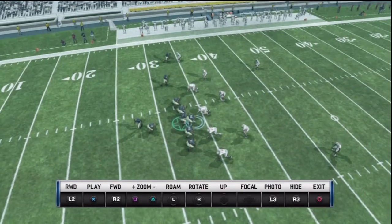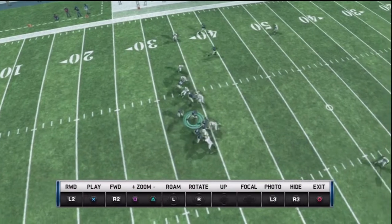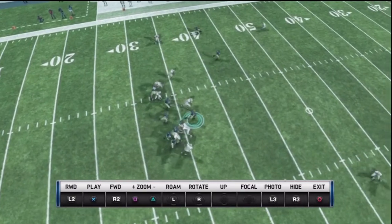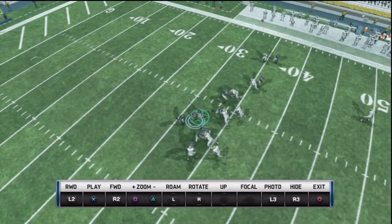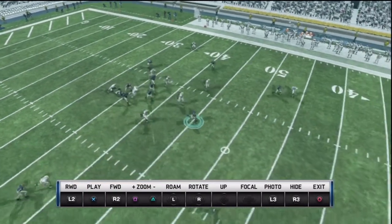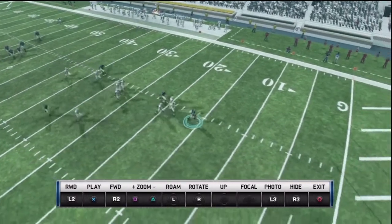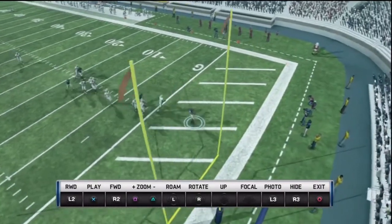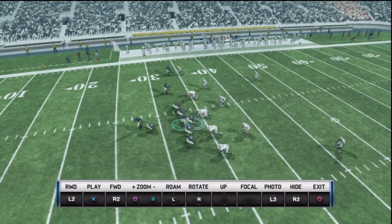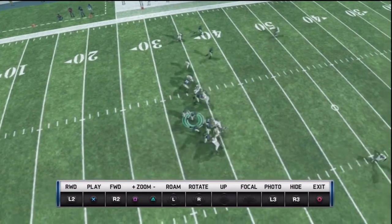You also want to force a defense to play disciplined assignment football for four quarters. You want them reading and thinking instead of reacting. You hope that one false step, one misread, one instance where you get them thinking and doubting themselves will be that split second you need to gash them big. You really want to force a defense to play disciplined football for 60 minutes. If you execute, throughout the game you'll hit a couple of big plays because the defense shows a lapse of concentration and discipline. That's bare-bones, basic option football in a nutshell.